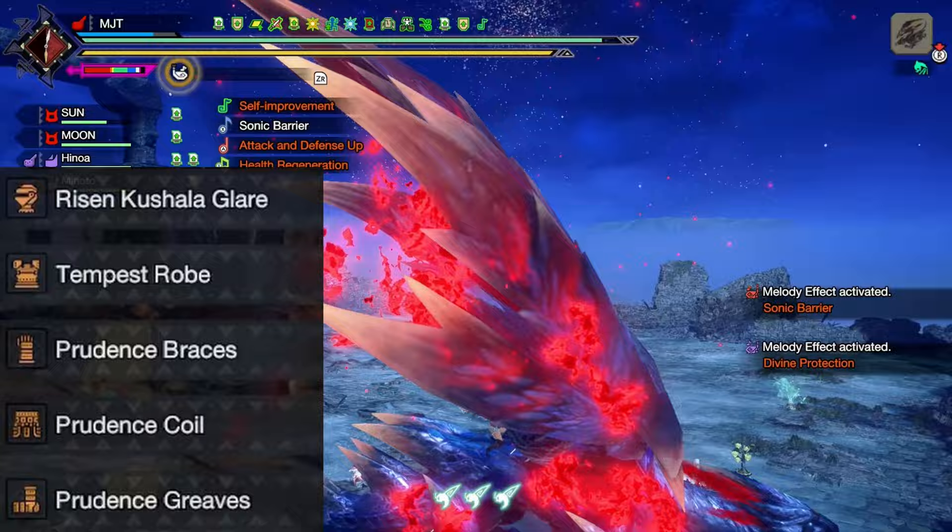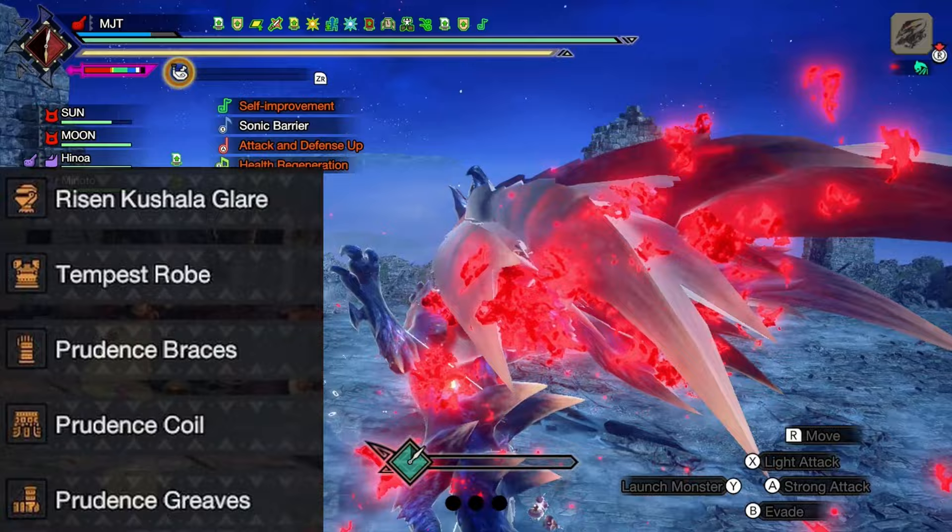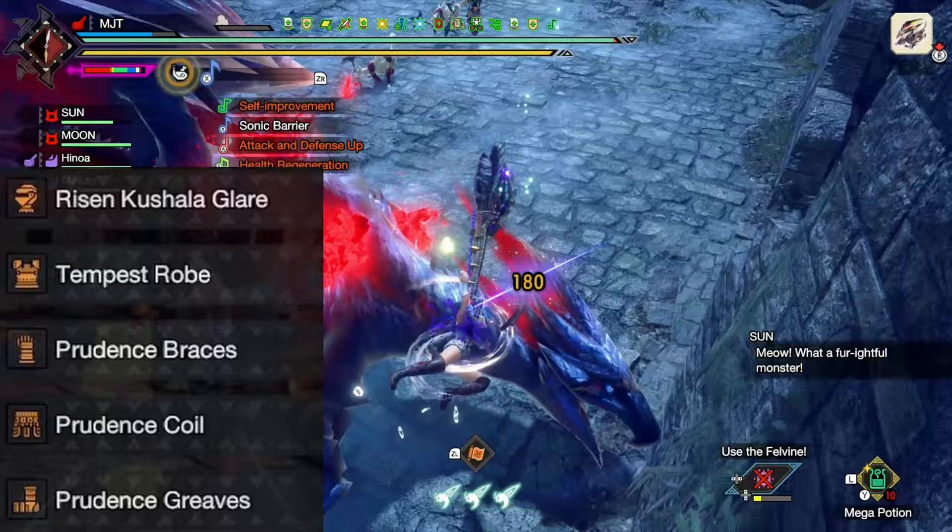And for the last 3 pieces of equipment I chose to use Risen Shaggy gloves, waist and legs to get me 3 levels of Frenzied Bloodlust. This will maximize the time that I will keep the extra wirebug from this skill, because the longer you keep your wirebugs the more Sonic Blooms you could spam.